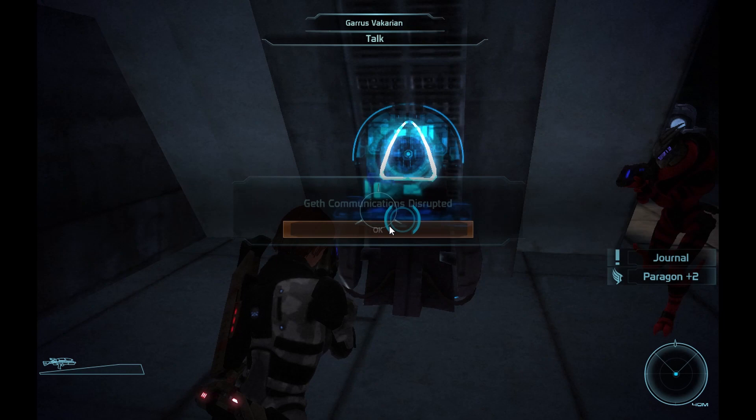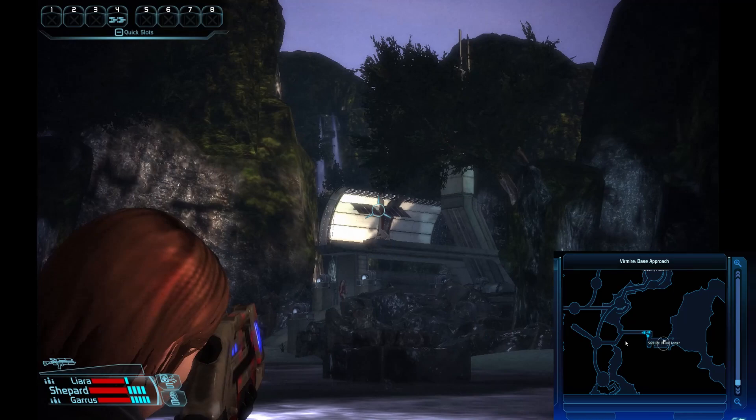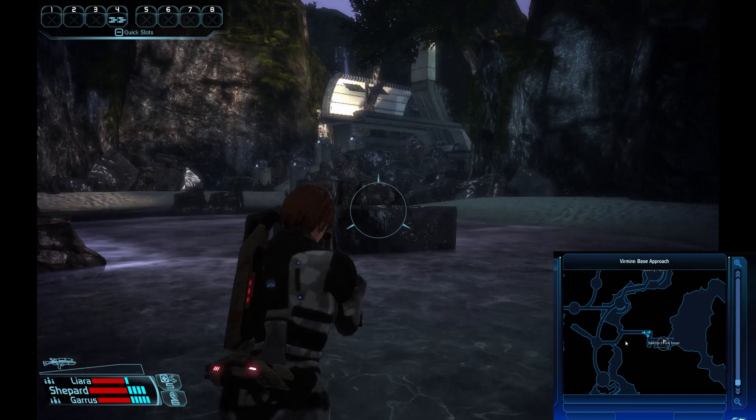The second objective is to destroy the geth satellite uplink. As you approach this fortified location, you will notice a satellite dish on top of the building. You simply need to shoot it down or use biotics to destroy the dish. Destroying the equipment at the bottom of the base does nothing, so be sure you take out the satellite dish on the roof.